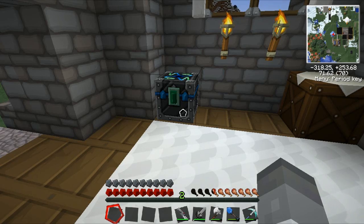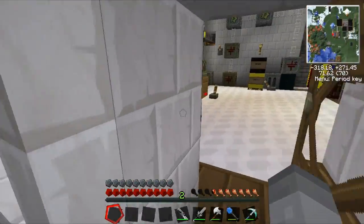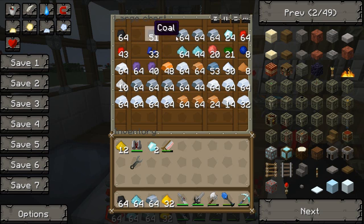What we need to build is called an energy collector. For that we'll need a pile of glowstone. I'll take some glowstone dust, a stack of iron, some Nikolite in case we need to transmute, some coal, some redstone, and half the diamonds — I think that should do.